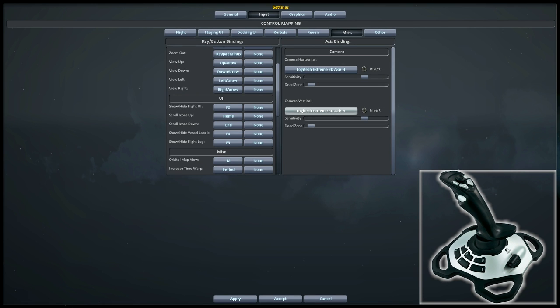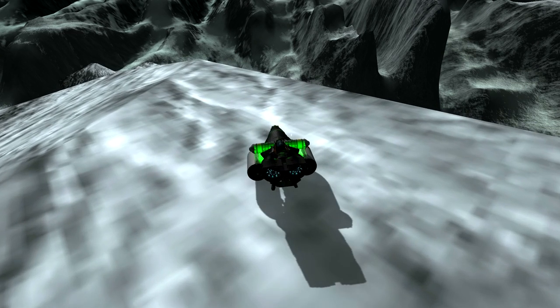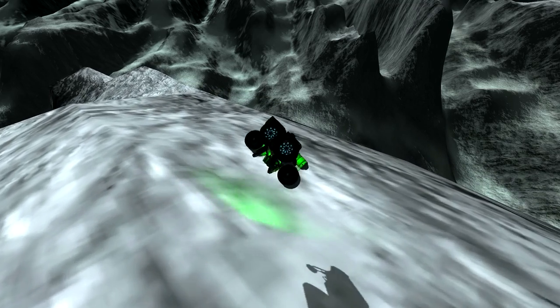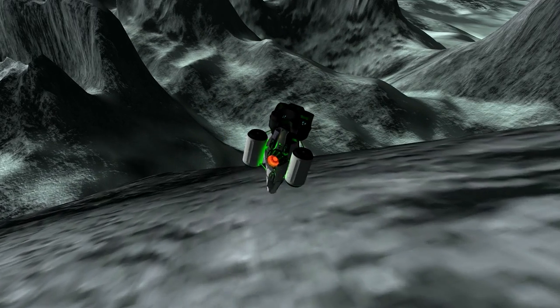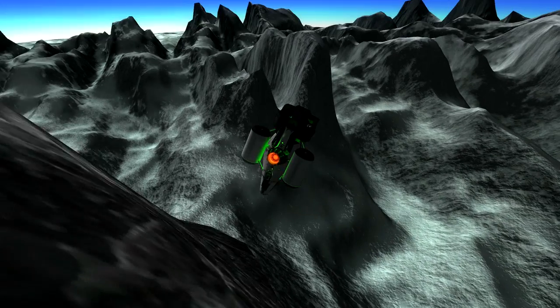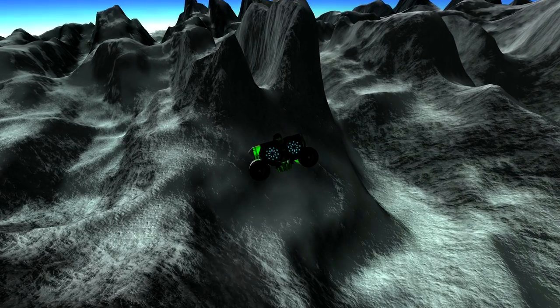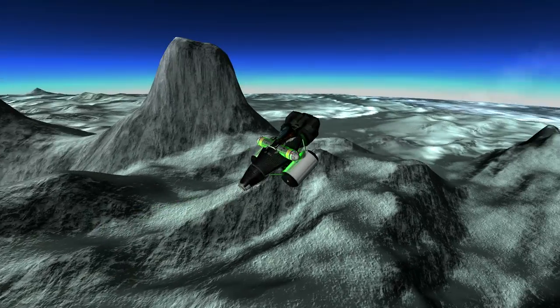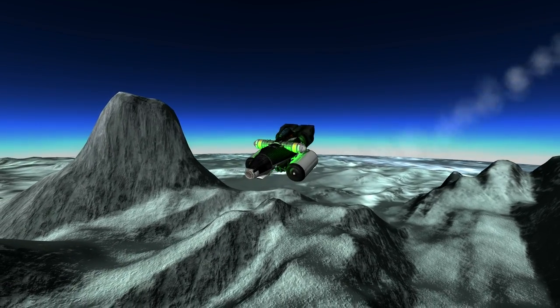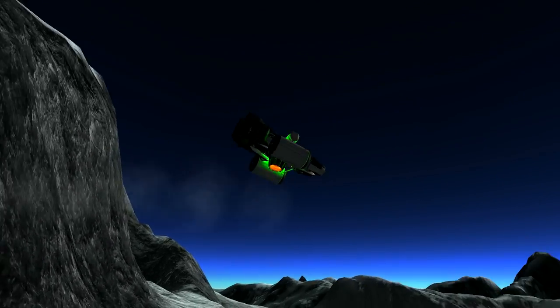The reason we want these view controls within easy reach is because flying a dropship, especially at low altitudes, is all about situational awareness. You've really got to look around almost constantly and see what the terrain is doing in relation to your craft. If you're looking in the wrong direction, the ground can sometimes creep up on you, and that's not a good thing — it makes lots of explosions.